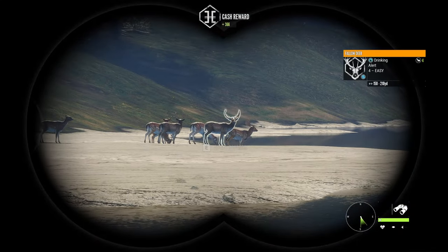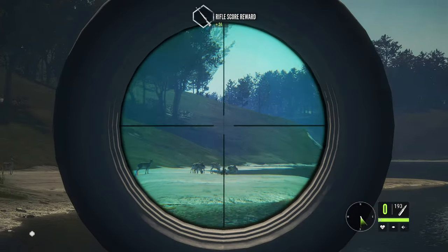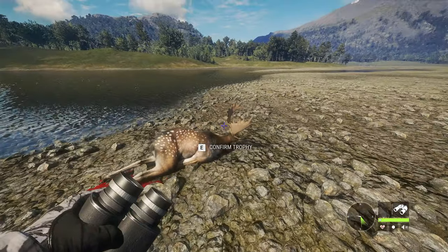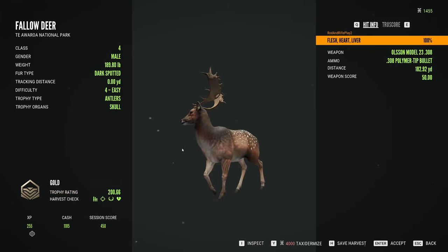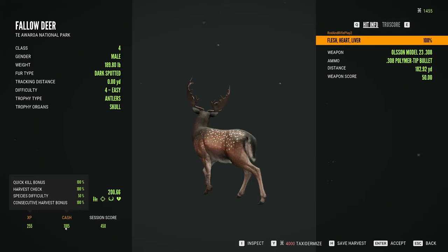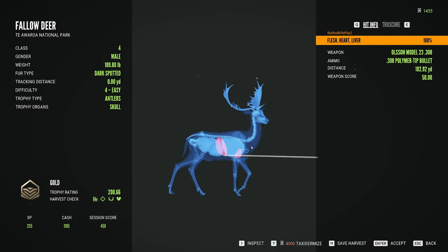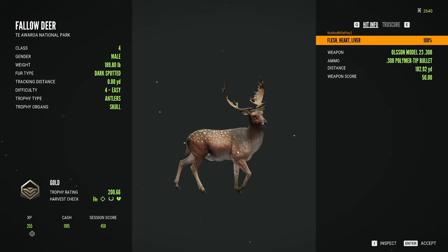We got a level four fallow deer out there. I'll pull out the 308. Cutting back to when we are over at him — the rack looks like it should be on a level three, which kind of sucks. But he is our first gold and our second level four. He gives us 255 XP and 1185 cash. I got him in the heart and the liver. That isn't bad for the 308 without zeroing — that's a nice level four.